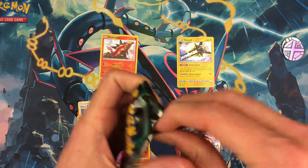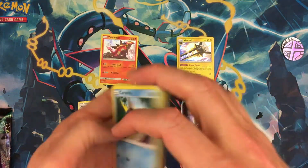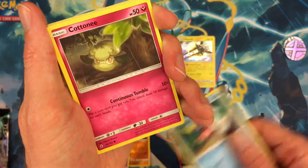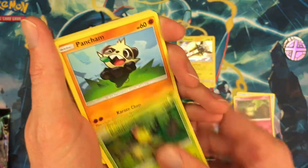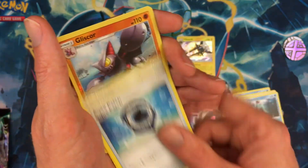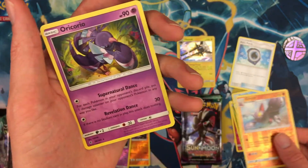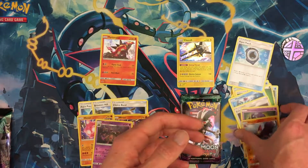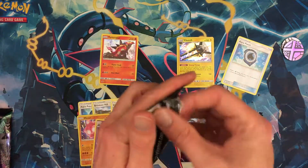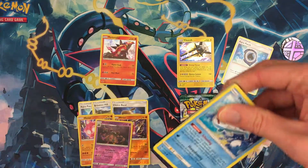Let's see what Vikavolt can pull for us. Got Carvanha, E-Bell, Bellsprout, Pansage, Snorunt, Crabrawler, Energy, Mareanie, another Aqua Patch, and Hannah. Sammor Crabrawler reverse holo, and an Oricorio as the rare. Set the Aqua Patch up there for now.